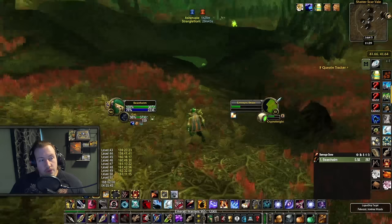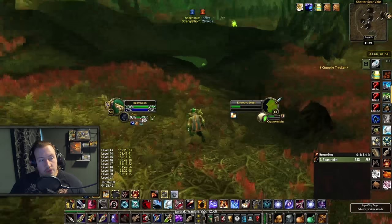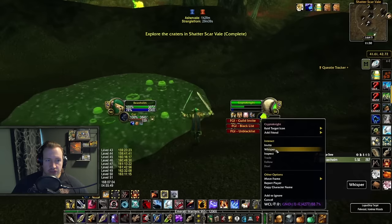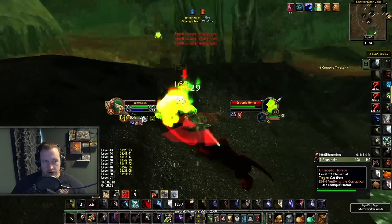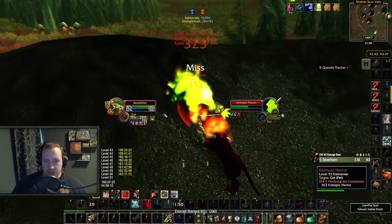Here is my footage farming in that same location — we're taking a look at the Fire Elementals first. This is the Shattered Scar Veil area, and you want to focus on Entropic Beasts and Entropic Horrors. These are between level 51 and 55, so make sure you can kill mobs slightly higher level than you — they do hit kind of hard. When farming here, there are a couple of high level Elites patrolling around, so be on the lookout for those and stay away from them.